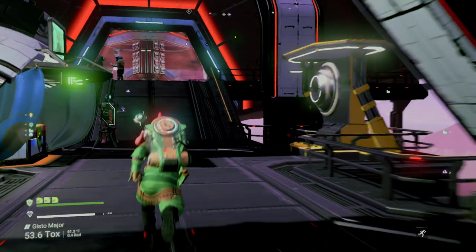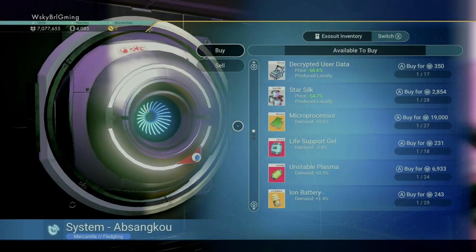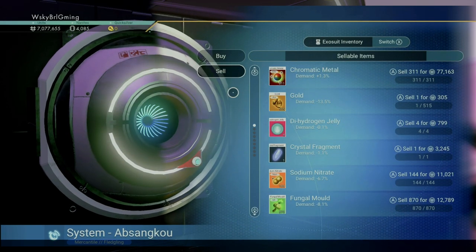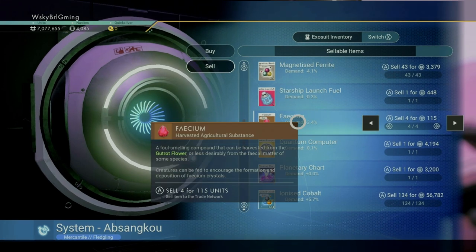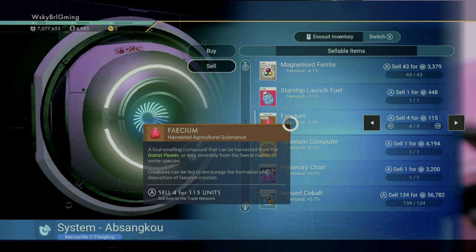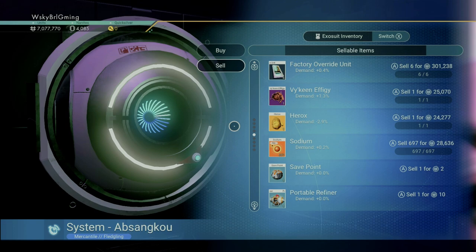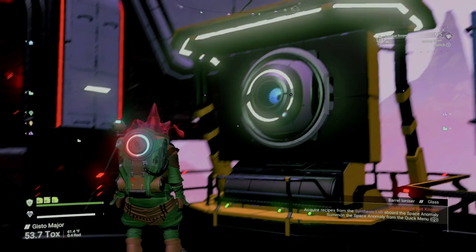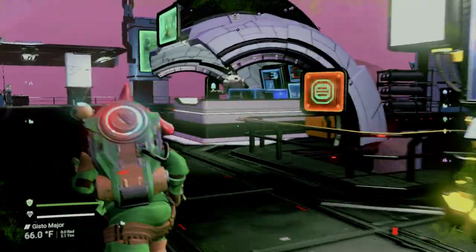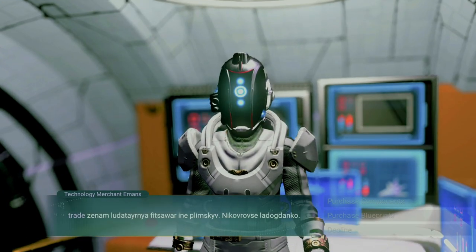At some point in your travels, you're sure to come across the Planetary Archive. Here you can sell some of those extra storm crystals to get a little money. I also make sure to buy out their stash of ion batteries for my hazard suit — these are super cheap and easy, but ammonia will also work and is widely available through much of the stuff you mine. Depending on how much you have, you will also need some wiring looms, as well as a few magnetic resonators for equipping your survey device. There's also a technology merchant here where you can buy magnetic resonators and quantum computers.